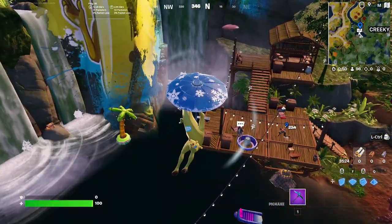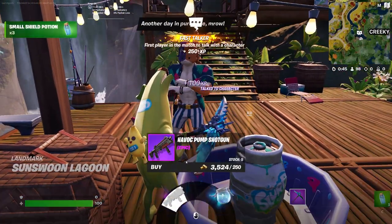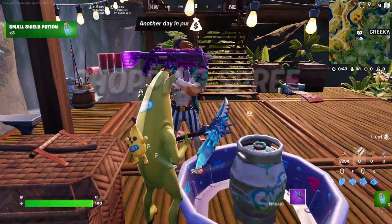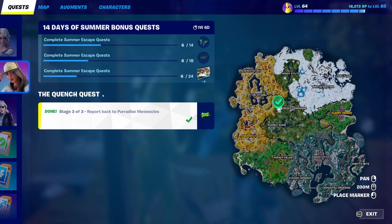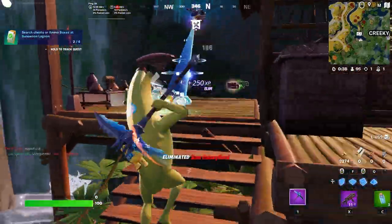All you're going to need to do is go ahead and interact with him in order to actually complete this challenge. So just go ahead and run up to him, interact with him, and then you are good to go — your challenge has now been completed. That is how to easily interact and check back in with Paradise Meowsels.